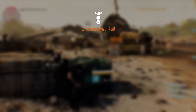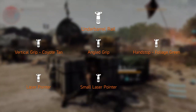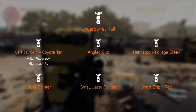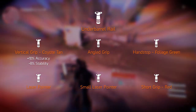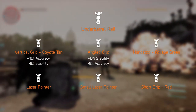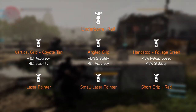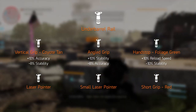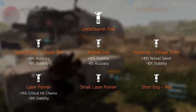Next are the mods that fit on the under barrel rail: vertical grip, coyote angled grip, handstop, foliage green laser pointer, small laser pointer, and the short grip red. The vertical grip increases accuracy by 10% but decreases stability by 8% — a trade-off if you have high stability and low accuracy. The angled grip does the opposite: up your stability by 10% but decreases accuracy by 8%. The handstop increases reload speed by 10% at the cost of 10% stability — might be worth it for SMGs or shotguns in close range. The laser pointer increases critical hit chance by 15% and lowers stability by 10%.